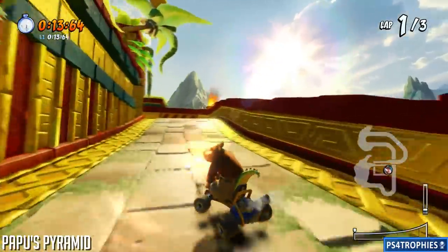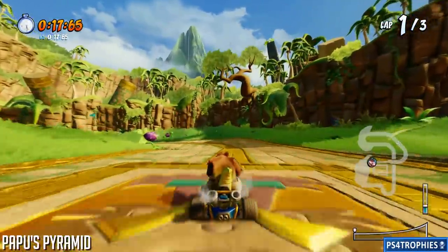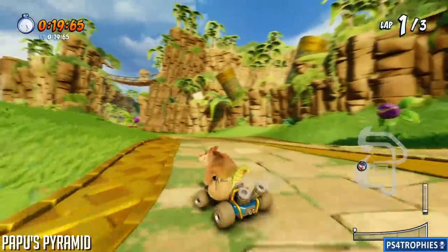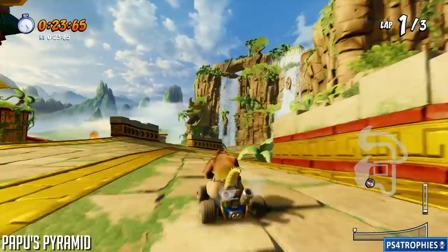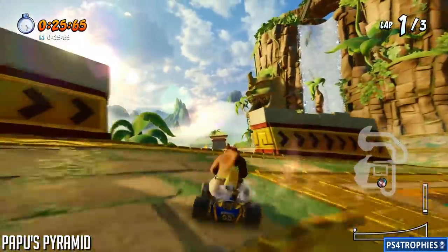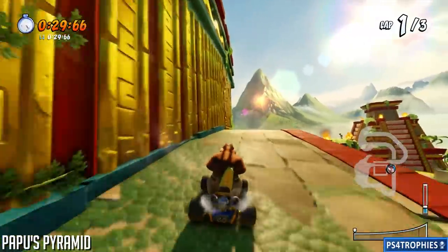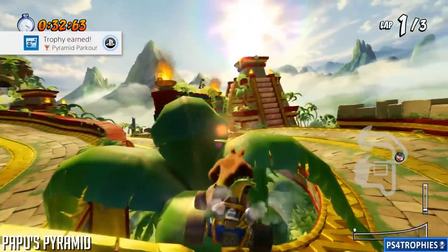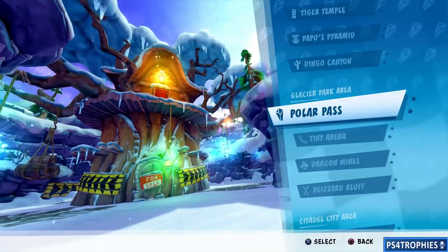Next up is Papu's Pyramid. We're going to circle around and get to an open area with a bunch of piranha plants on the left and right-hand side — stay away from them because they will try to eat you. As you're making your way through, you're going to see a wall to the left with an opening between it. Jump and let go of your controls to jump over to that section. There are really two different shortcuts right back to back from each other.